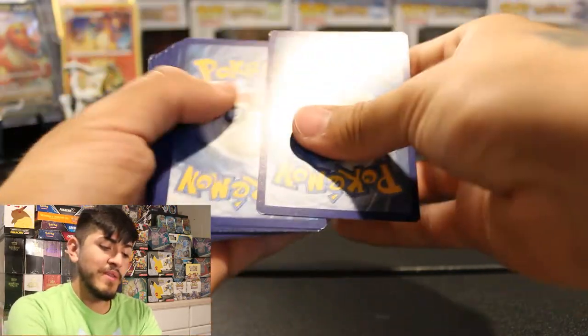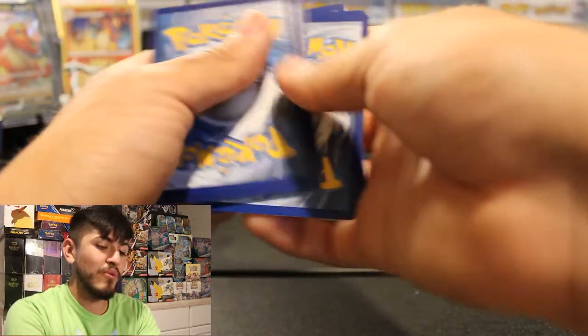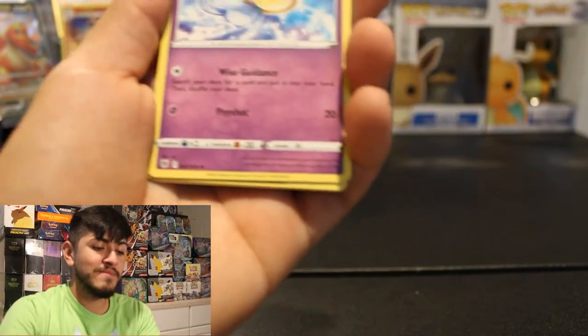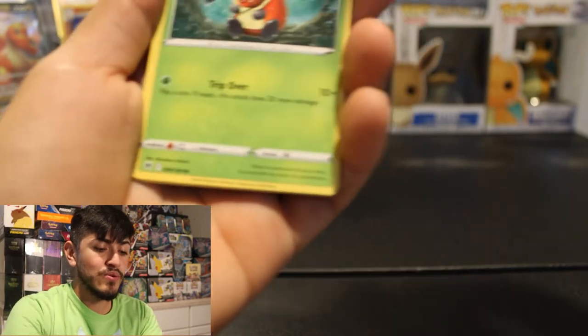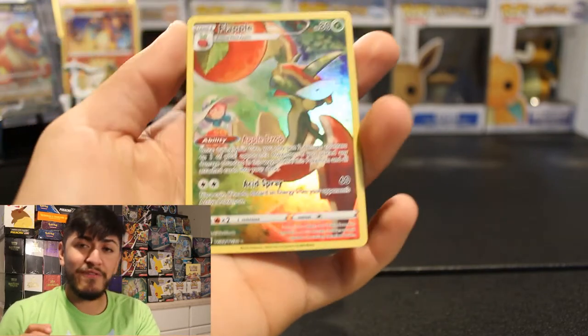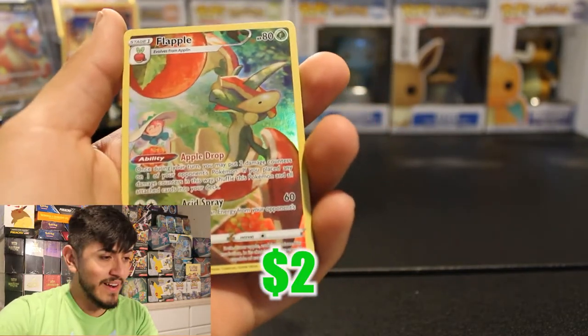I believe those Trainer Gallery cards are probably the best cards to pull in any of these two sets. We got Fire, Azelf, Shieldon, Uxie, Hoothoot, Kricketot, Sudowoodo, Combee, Drifloon, and a Flaaffy Trainer Gallery. This is exactly what I'm talking about, guys.